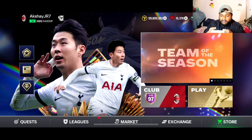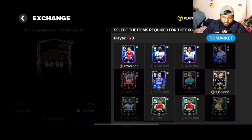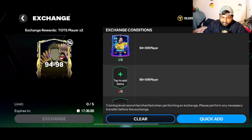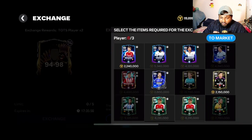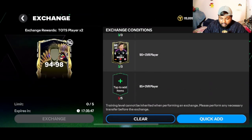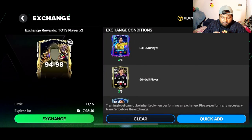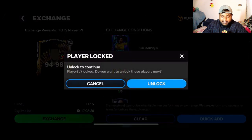Now we'll save those gems for part two of pack opening and go open some exchange rewards. We're going to be doing this exchange, but I think I'll be able to do only one because I don't have enough fodder. I'm not going to be putting in Bellingham or Rudiger for sentimental reasons. I have 90-plus players, but not enough 94-plus players.